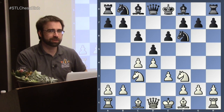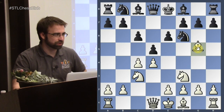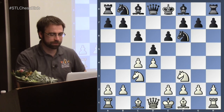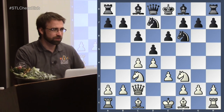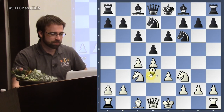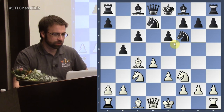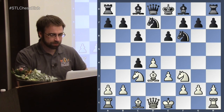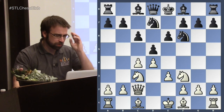We're still looking at the e3 lines. Next week we will begin our coverage of the bishop to g5 lines — those are very exciting. But for now we're still looking at queen c2, just a useful waiting move. The alternative is bishop to d3, which we've had a look at before, but this does allow Black to take here and play b5 with tempo. So that explains the move queen to c2, just a useful waiting move.